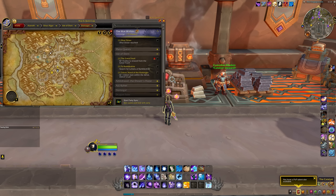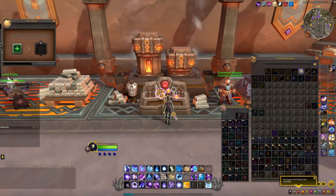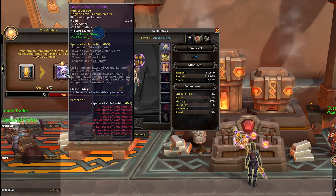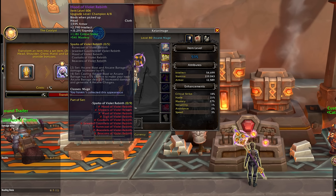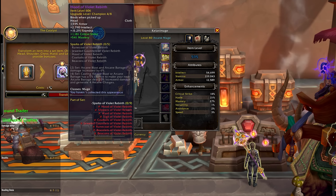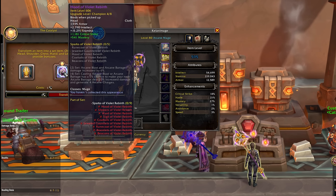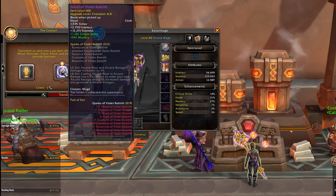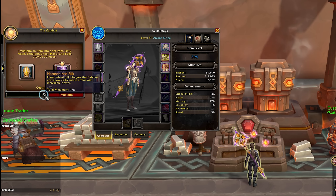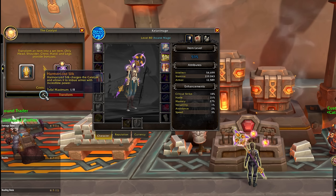Another very important system is the Catalyst, found right in the middle of Dornagal. The Catalyst allows you to turn a piece of seasonal gear into tier set gear, giving you access to your two-set and four-set bonuses that can massively increase your character's power. To use it you need a piece of seasonal gear and a Catalyst Charge. The gear can come from any endgame seasonal activity — world bosses, delves, dungeons, the raid, or your weekly vault. We start with one charge and get one charge every two weeks, so every two weeks we can turn another piece of gear into tier set gear.